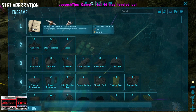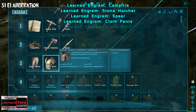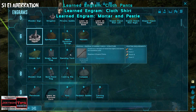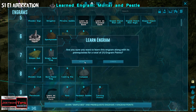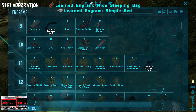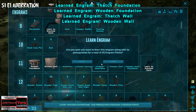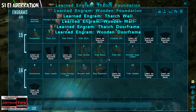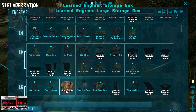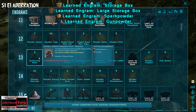We could make a campfire, have some clothing — let me see how many engrams I have and how far down I can go. We definitely want a bed so we can build. Wood first, but I'd rather have stone — we can't do stone yet. We need a large storage box, gunpowder, and cementing paste.